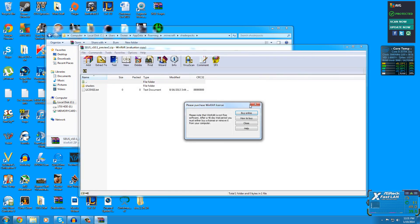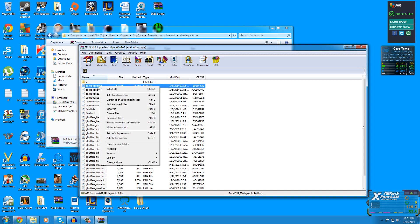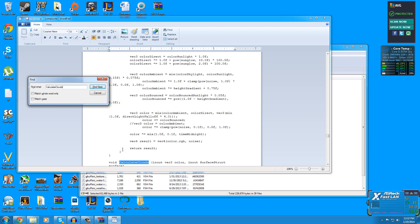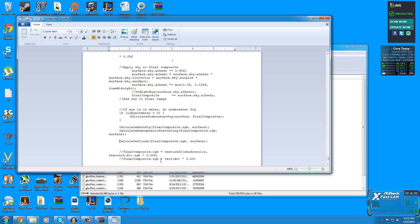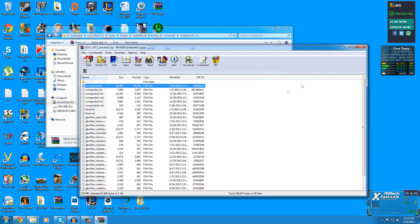Open the shader pack, go into the SEUS v10.1 preview folder, then into the shaders subfolder. Find the file called composite.fsh and open it with Notepad. Use Find to search for the 'calculate clouds' section, and find the line with two slashes in front of it. Remove those two slashes to uncomment it, then save the file and update the archive.